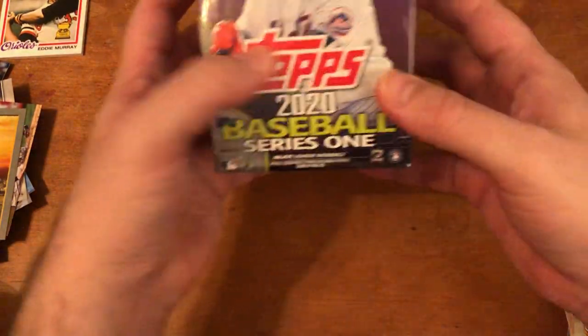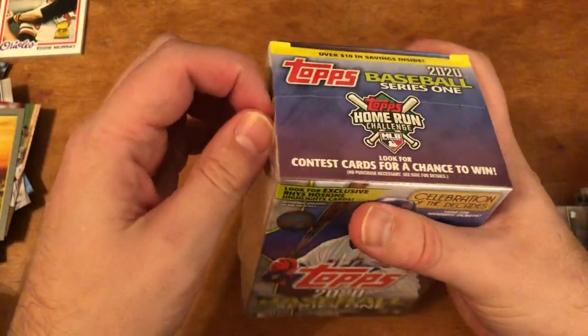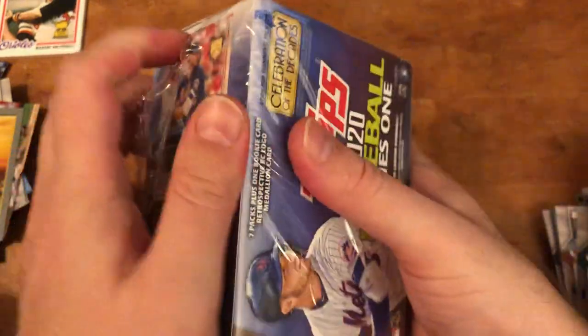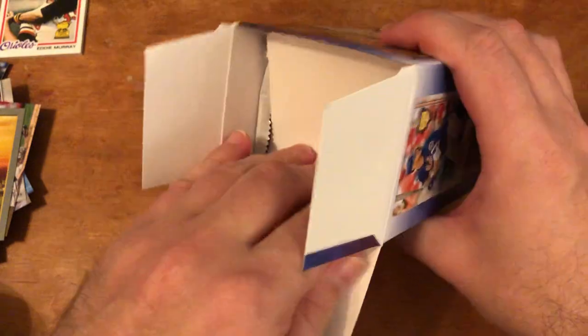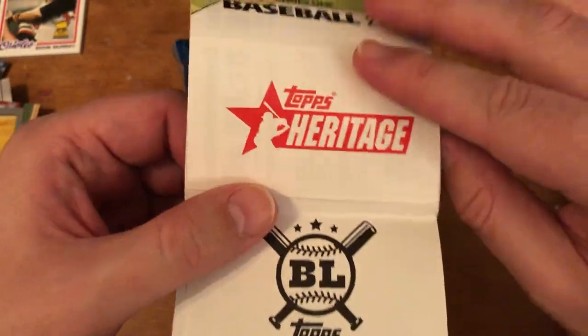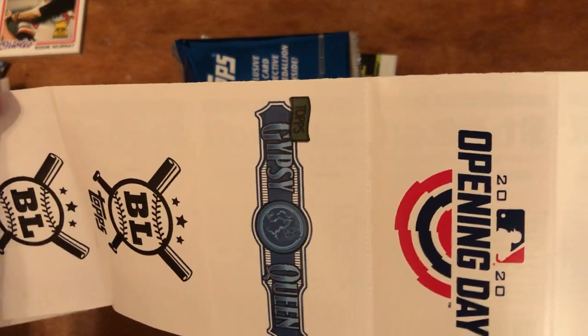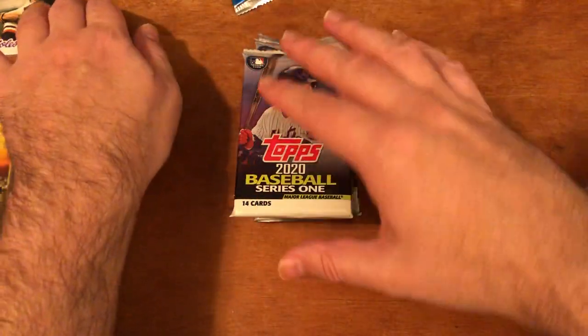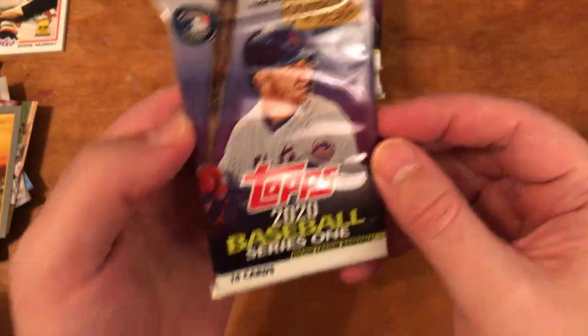Let's move on to the Walmart box and see if it can beat Target. That was a decent Target box — got a gold card, plenty of rookies, possibly a short print. In the Walmart box we got coupons and some Rhys Hoskins exclusive cards. Heritage comes out soon. Gypsy Queen, Opening Day — I'll look through these coupons later to see if there's anything I want to buy from Walmart.